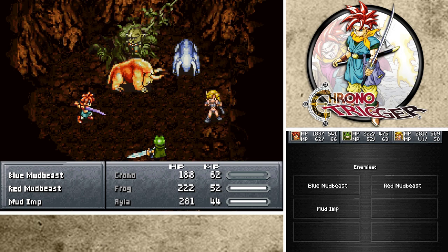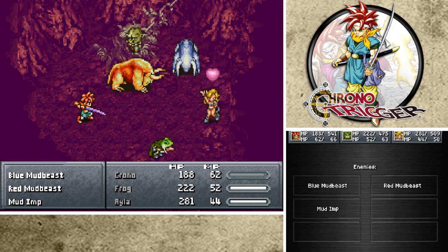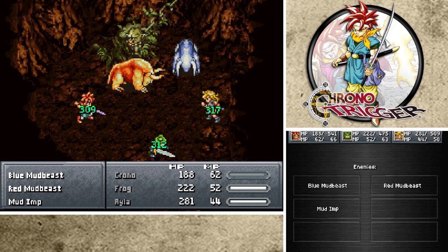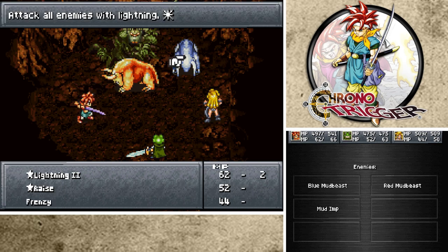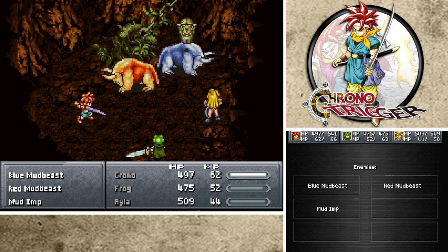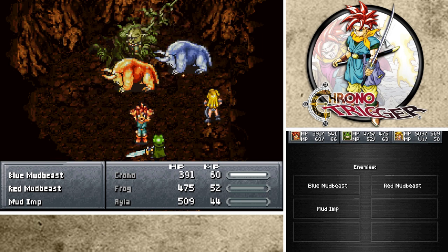Yeah, because we're already getting low on health. They're hitting us quite a bit. Slurp Kiss! Ooh, that's good healing. That's better than what I expected. Lightning 2. Okay, this guy just rides on the Blue Beast and the Red Beast. 106 - good damage.